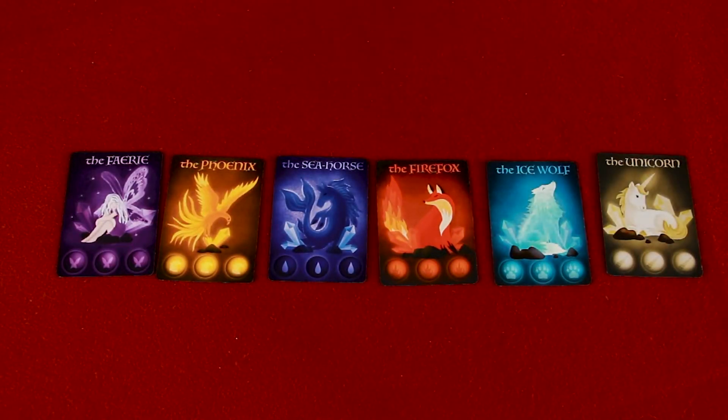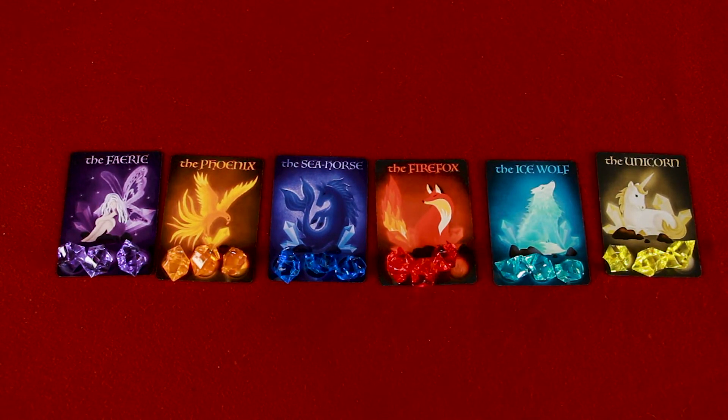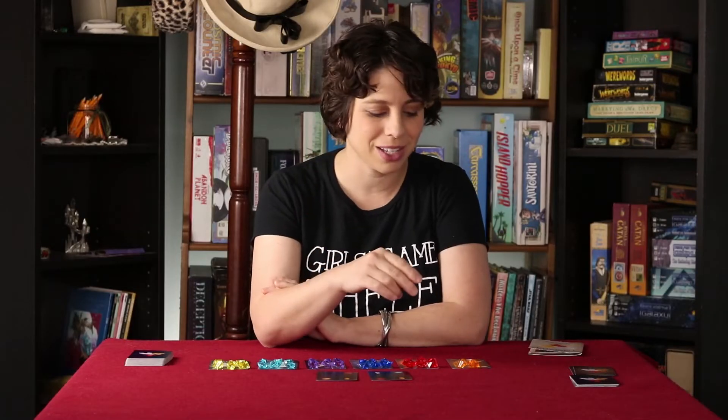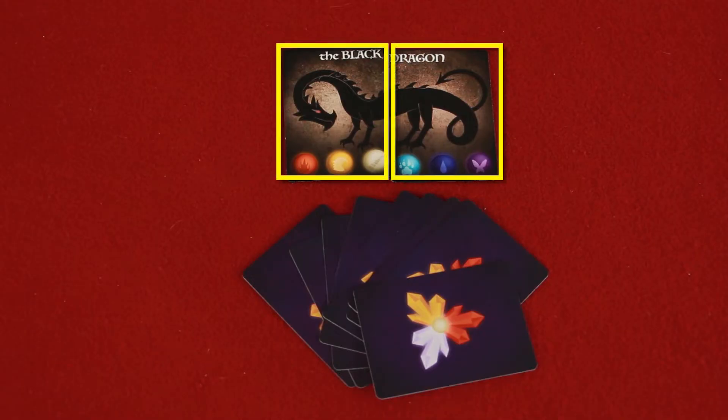So let's take a quick look at how to set up the game. First, you're going to find your six magical creatures and adorn them with these little gems right here, which are more like shackles because you have to take them off the animal in order to free them — but they're very pretty. Then find the two dragon cards in the deck and put those aside.